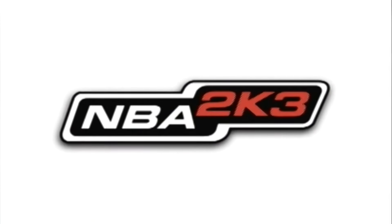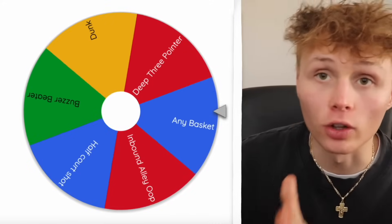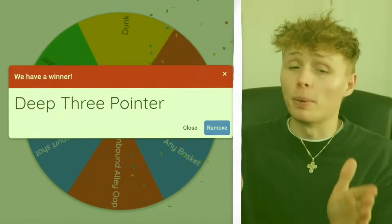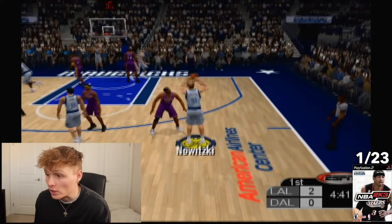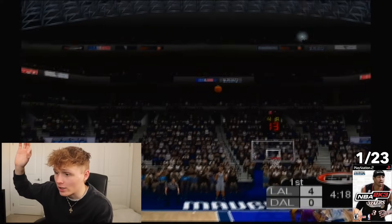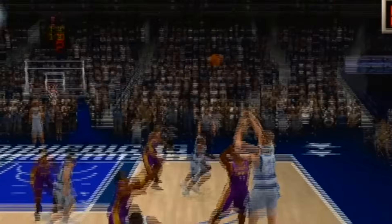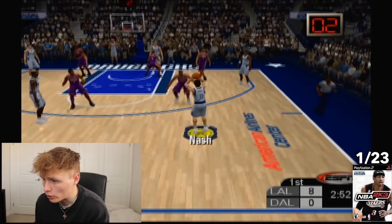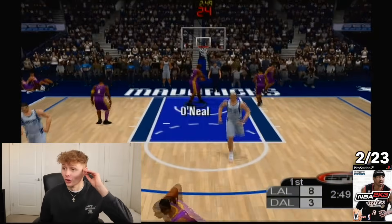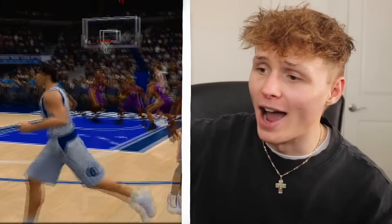Next 2K is NBA 2K3, still with Allen Iverson on the cover. The wheel gives us a deep three-pointer — keep in mind these challenges are just for PS2, we'll have a different wheel for PS3. That might be hard in an old-school 2K. It has to be behind the hash mark line or further. Dirk pulling up from deep — no good. Steve Nash from three — no good. But with Nash we got the shot: a spin, step back, 360 from deep. Steve Nash puts it in.